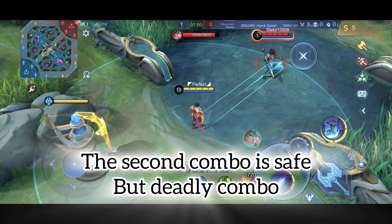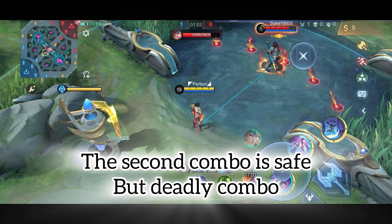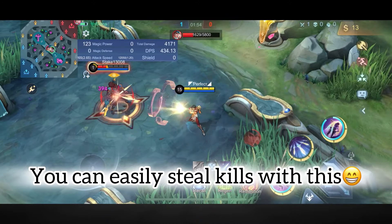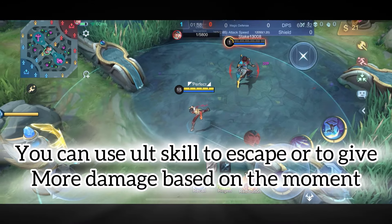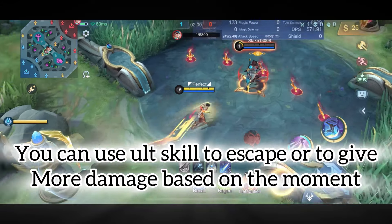The second combo is a safe but deadly combo. You can easily steal kills with this. You can use the ultimate skill to escape or to deal more damage based on the moment.